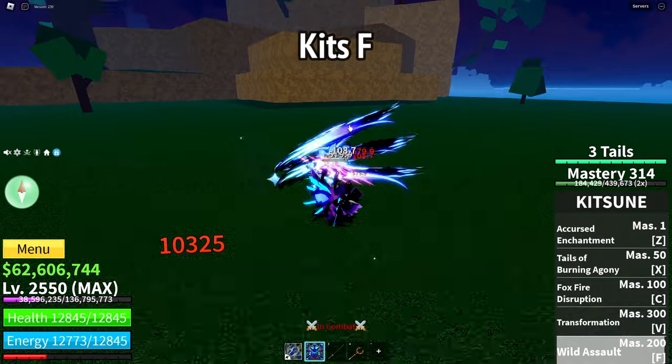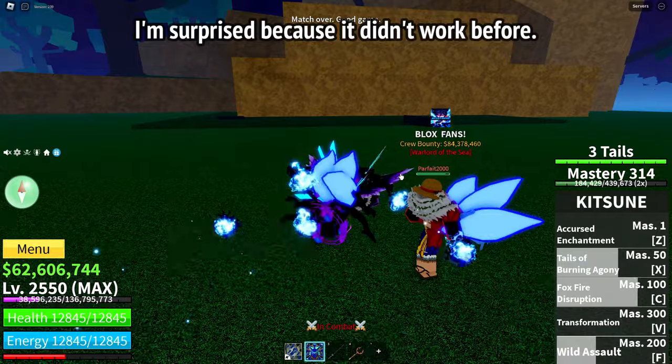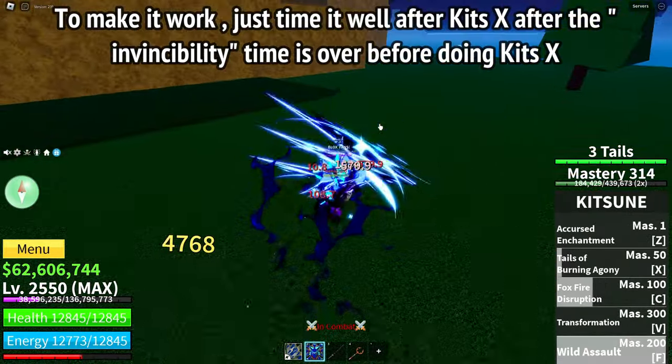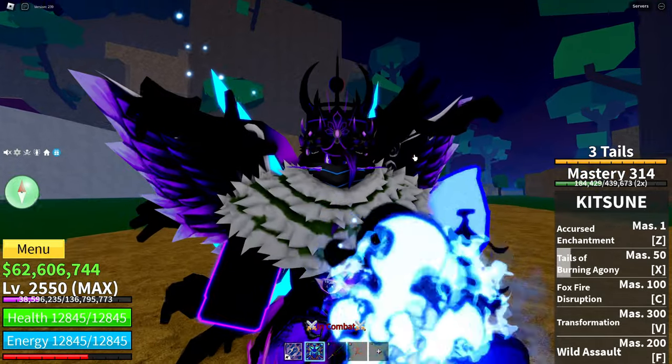Then F skill, and then Burning Agony — what the heck, why is it working? It's not supposed to be working. What happened is that after I did the F skill, you just wait a bit before doing the X and it works. So now I basically have two combos.